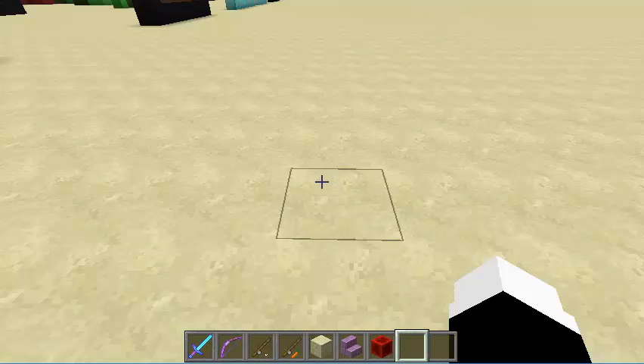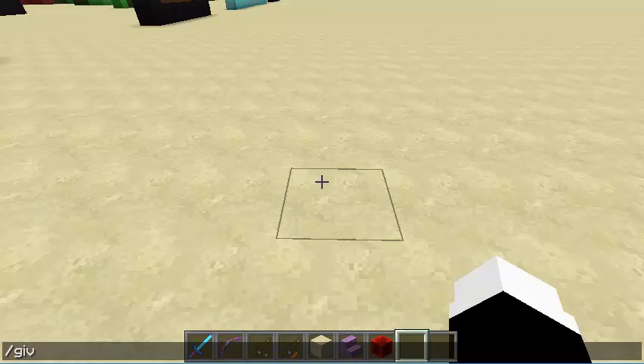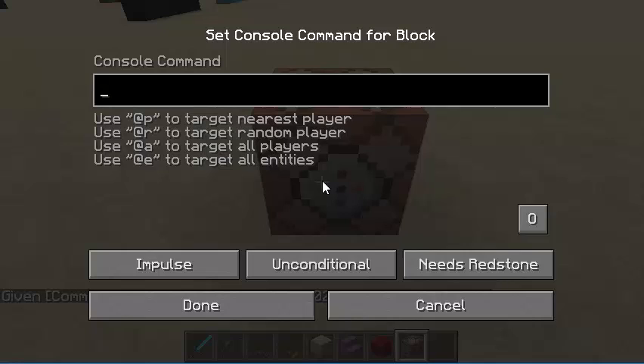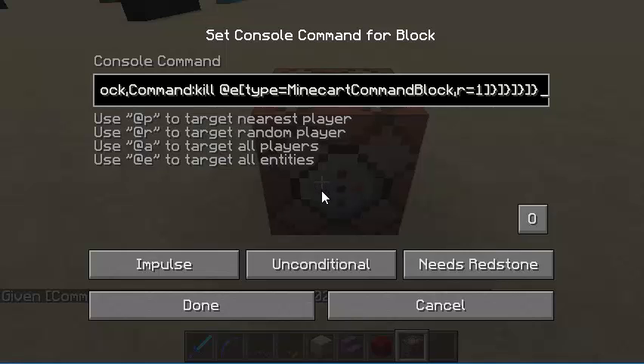The first thing you're going to do is type slash give at P and then C-O-M-M and press tab. Hit enter and give yourself a command block. Then you're just going to place it down and paste in the command that I have in the description below, which will also show up on the top right of your screen now.